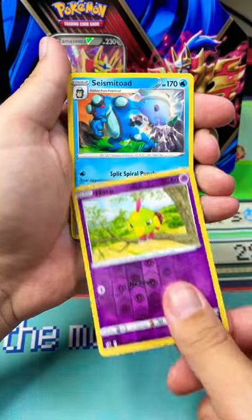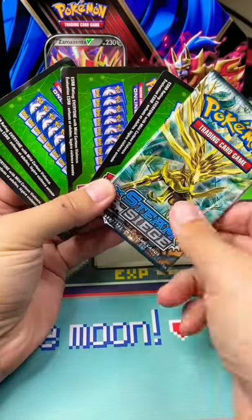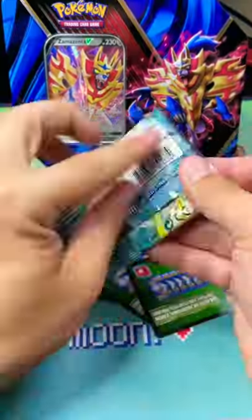Let's find out — we got a Reverse Holo and a Seismitoad. Seismitoad, of course, in Primal Clash is one of my favorite cards. It's pretty sweet looking.